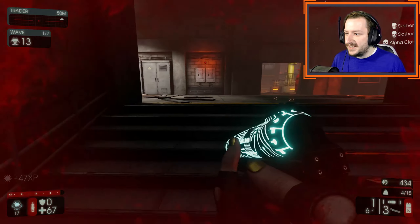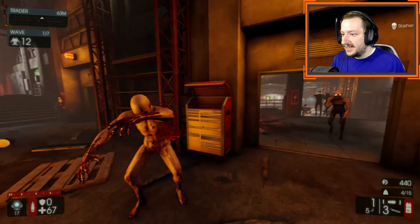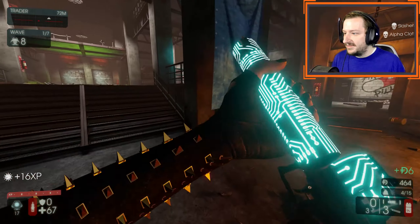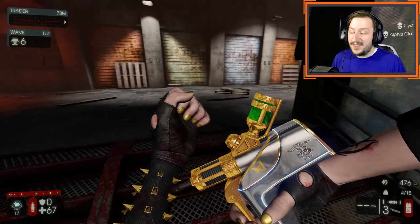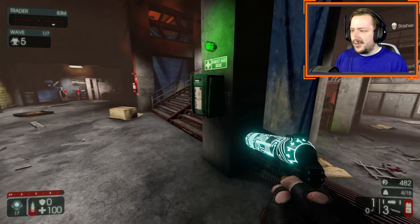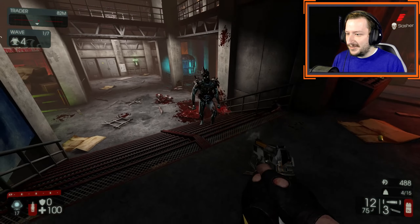First up, we've got our grenade pistol and we're just going to try to run through it because we don't plan on using it past wave one. It's a great wave one gun. It's actually a pretty great weapon to throw upgrades into as well. But we'll see this weapon again when we pair it with the HRG Scorcher, which is going to be a strange combination.